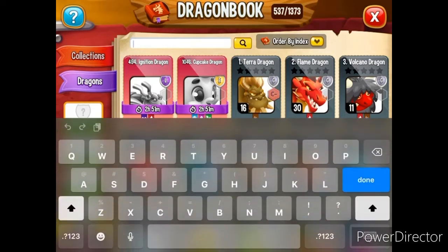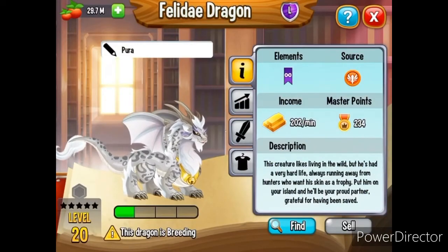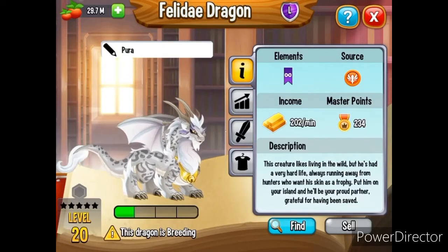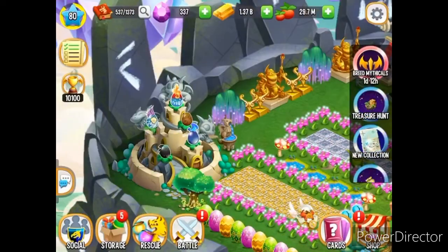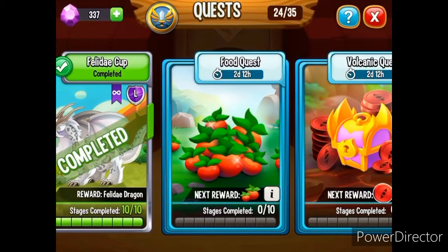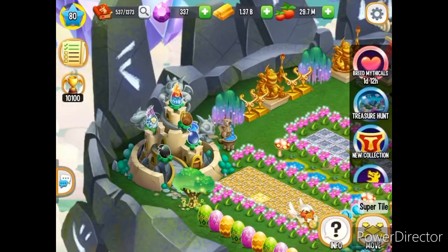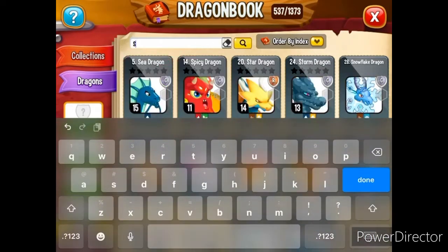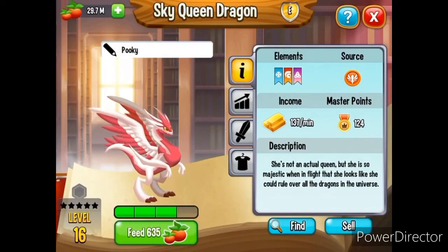So this is what I had to breed to get the Tesla Dragon. I used this dragon right here, which I was able to get by doing quests - that's how I got this dragon. I took that dragon and bred it with the Sky Queen Dragon, which is this one right here. And that's how I got the Tesla Dragon.